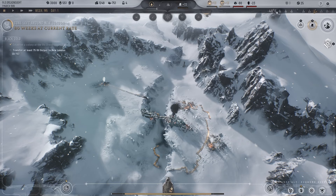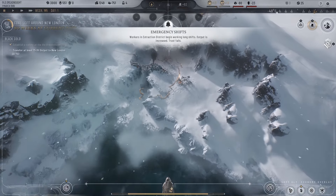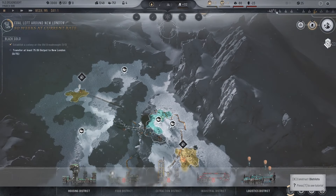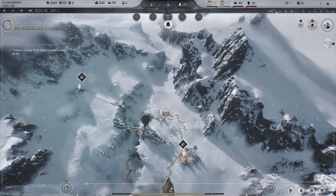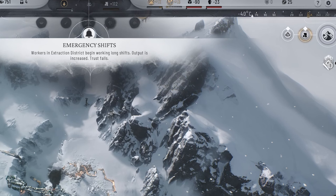Transferring resources can be a bit tricky if you don't know what you're doing. The best example will be the oil in the campaign. Once you have enough oil, in the top right is basically where you can swap between your encampments and your main city.